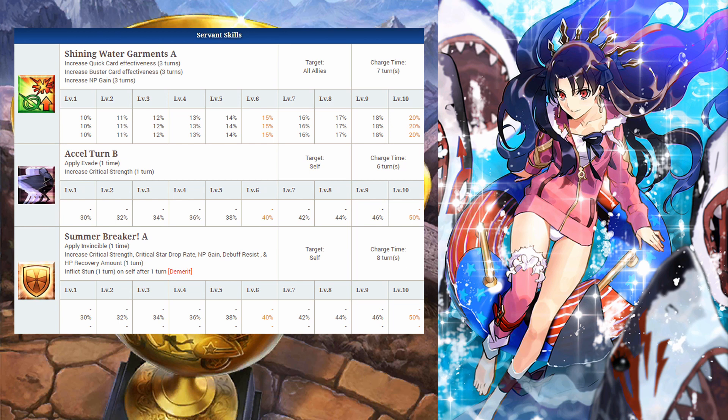For active skills, her first ability is amazing, offering support to quick and buster type servants. The bonus NP gains will help your team. It's also something Ishtar specifically needs. The skill has great downtime period, waiting only 2 turns when maxed out making it very consistent. Keep in mind, majority of her attacks are quick and Arts so she won't benefit as much with the buster buff.